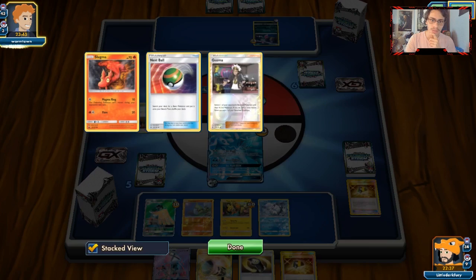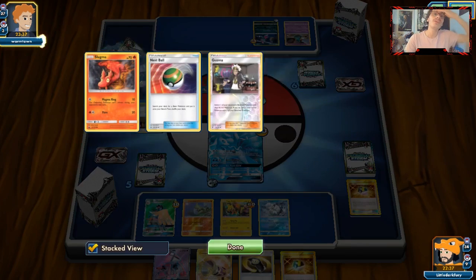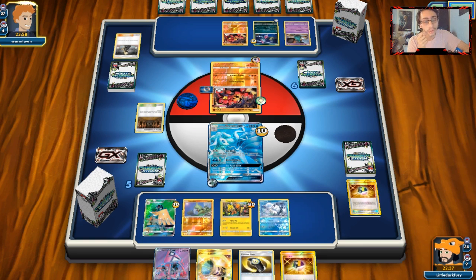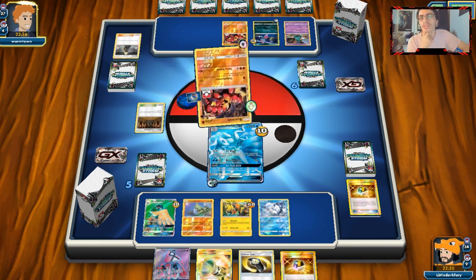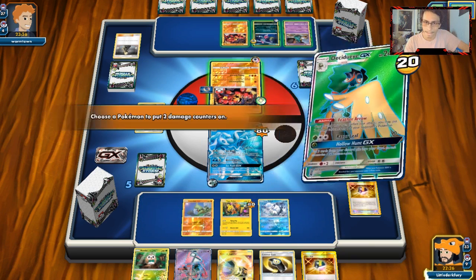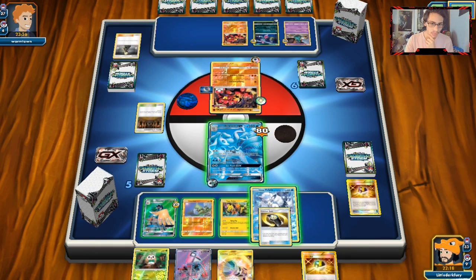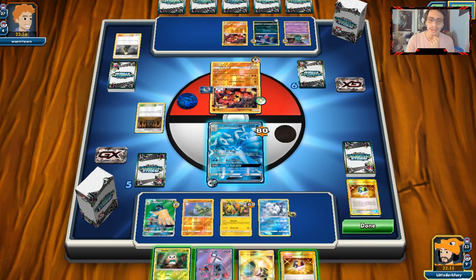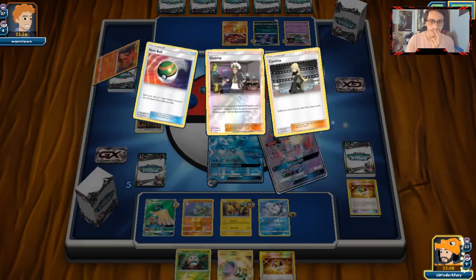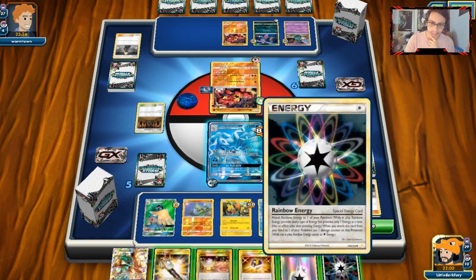We can bounce the damage right back on him too. We can probably take another turn of Ice Blade. Garbodor appeared — he had a Cynthia. We've only played four items, so it's not too bad. I think we actually just snipe that Trubbish though. Garbodor is going to be a pain — I think the deck might struggle a bit against these Shrine decks. He might Counter Energy me out of nowhere and knock me out.